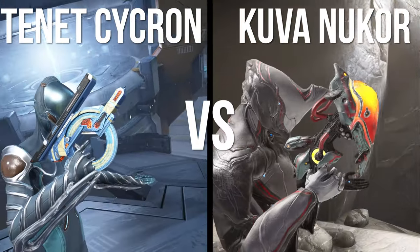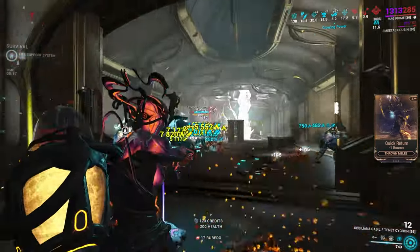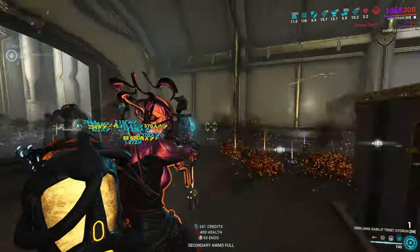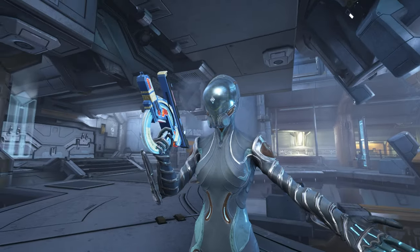The Kuva Nukor versus the Tenet Sykron. Both are beam weapons that pretty much do the exact same thing. They are cousins, but they are slightly different. In this video, we're going to go over each of these weapons and what they are capable of to come to a conclusion — which one is better, the Nukor or the Sykron?